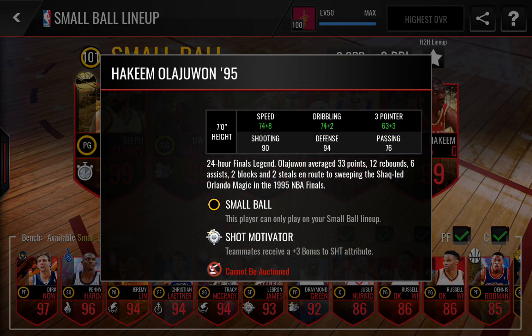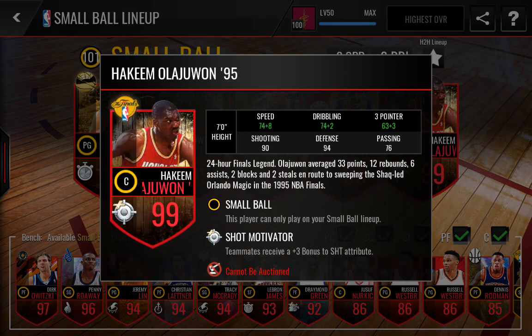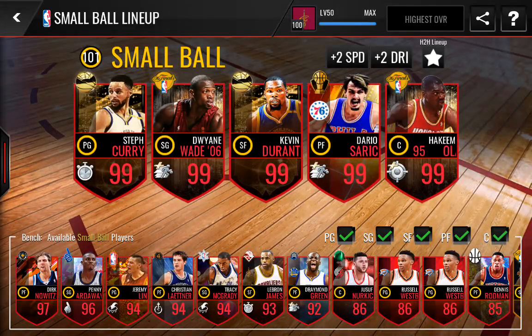And then 99 Hakeem Olajuwon: 94 defense, 90 shooting. Other than that nothing too special, but he also gives a boost to that shooting stat.